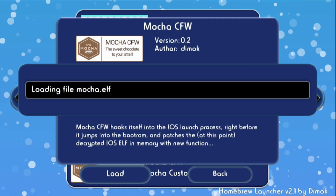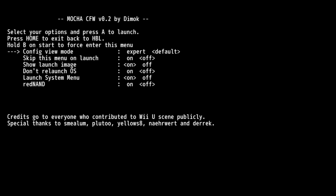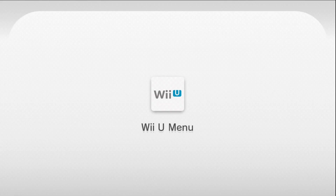Alright, let's launch Mocha CFW. If you see those settings like what I have, leave it like that and then just press A on your Wii U gamepad. Hit A and it will reboot back to your Wii U menu. Then you have to go back to your Homebrew Launcher to launch FTPii — give it a quick second.